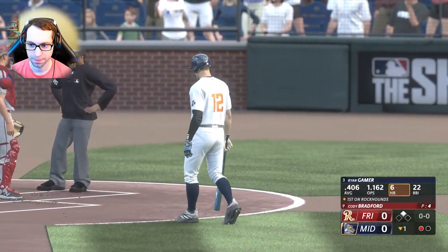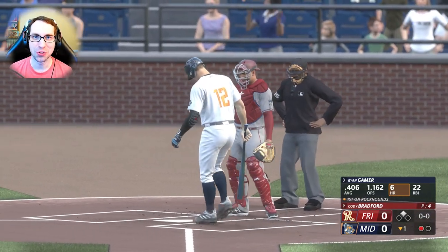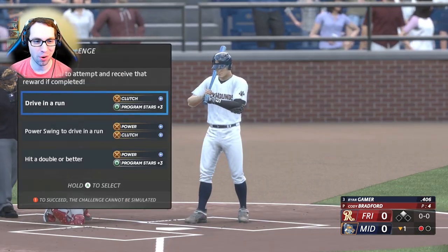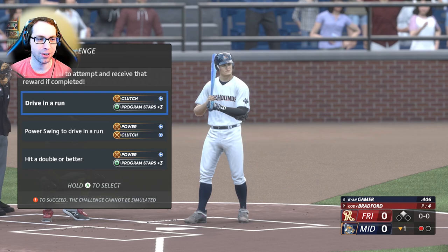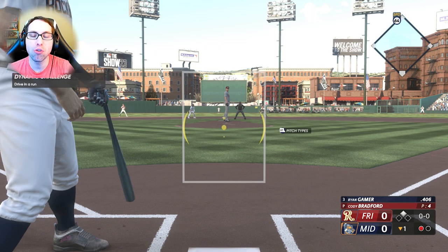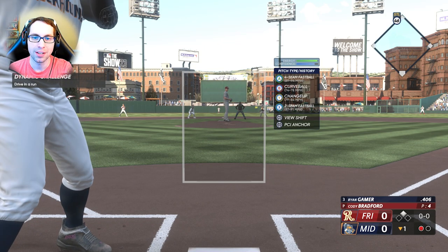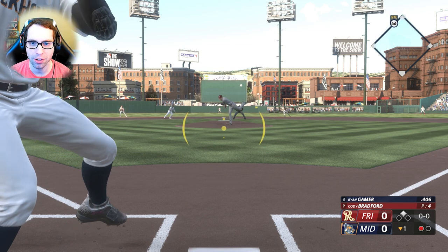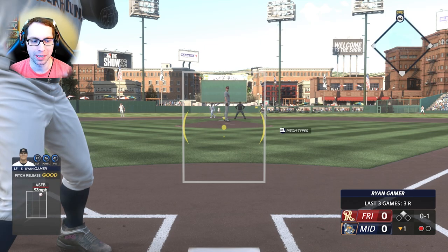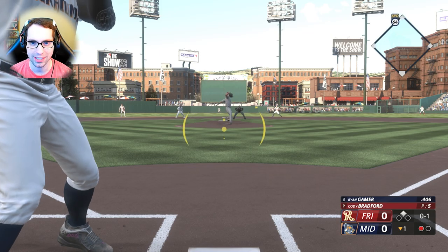Left fielder number 12 had three hits last night — 22 RBIs, .406 average. Runner on second, bottom of the first. I want to drive in a run, improve clutch, and earn program stars. Program stars are key to unlocking your skill set — the Sparking Slugger needs to go from silver to gold to eventually diamond, which means advancing program stars by playing and completing objectives.